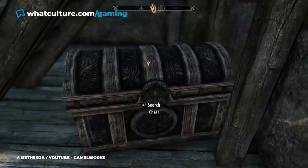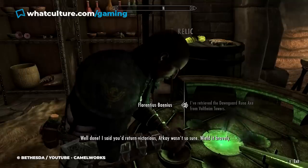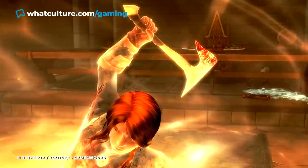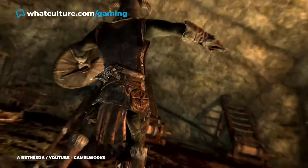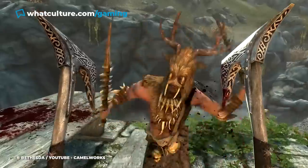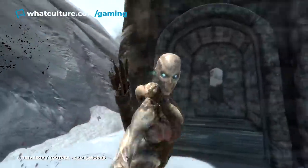The weapon can be obtained in one of the side missions for the Dawnguard faction, and its enchantment allows it to scale its magical damage with each undead creature you kill. The count of the undead slaying can go beyond 100, but the catch is it resets with every dawn. However, there is a way to keep the scaling permanent. After killing enough undead, you can upgrade the axe at a grinding stone and lock the weapon's undead count. Now you can enjoy all the damage you've accumulated, regardless of the time of day.